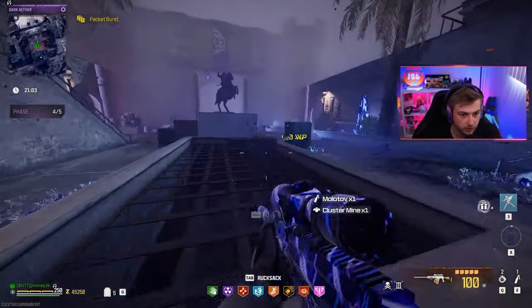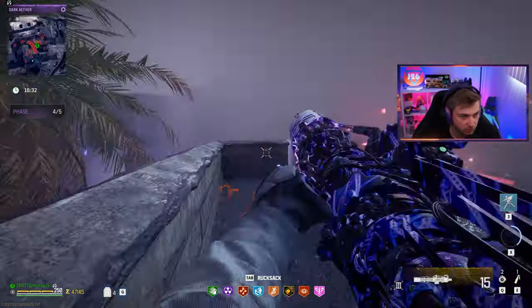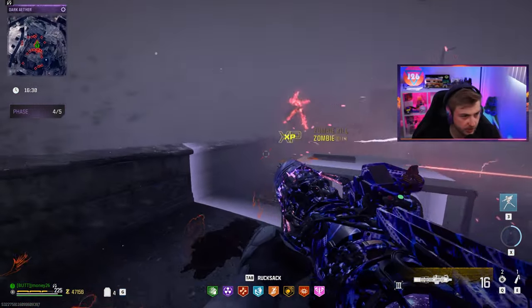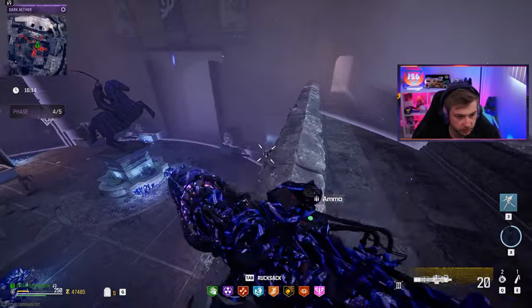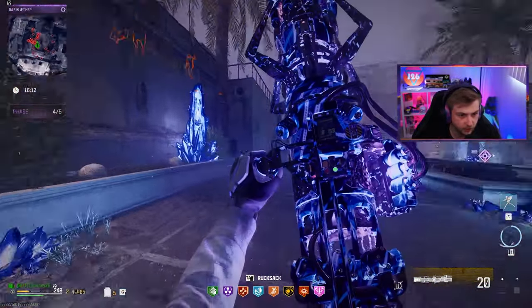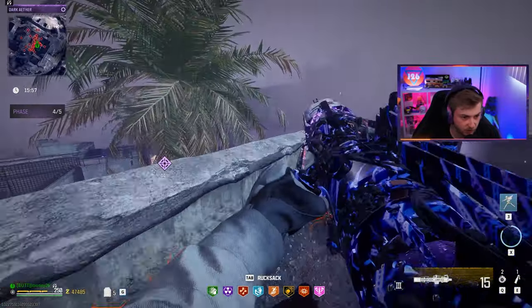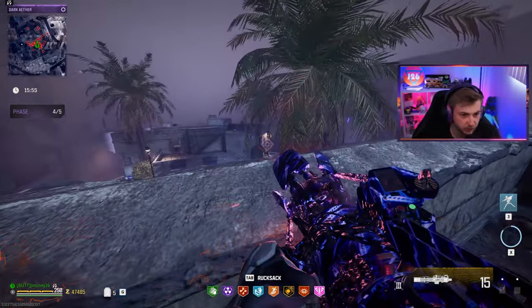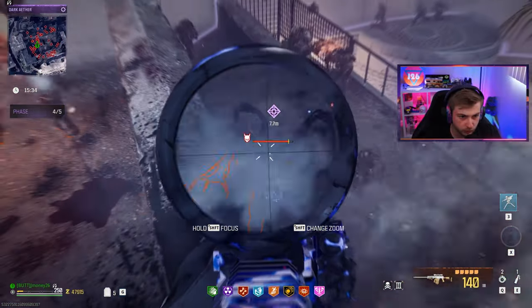What did we get for that? A whole lot of nothing. Some shock sticks — that could be good against our final boss. Feels like they're making me wait double the time. Spawning the boss already. See, it helps to complain every single time. Let's hope he doesn't hit us with an ill-timed EMP — it always seems to happen right when I'm about to hit my Aether Shroud or fly away with the Scorcher.